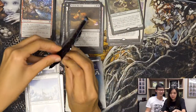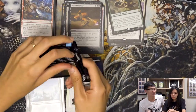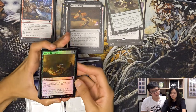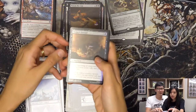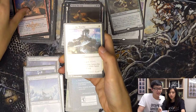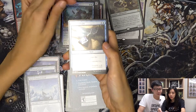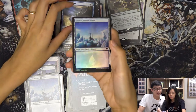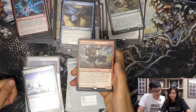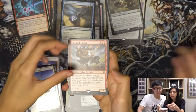On to the first collector booster — super exciting because each collector booster you can actually get up to five rares, so you have many chances to find Vorinclex. Going through the commons: Berserker, Dwarves, a Spirit, Smashing Success, Frostbite Arcanist — Giant Wizard Tribal — Rune of Flight. The foil snow lands are beautiful. First rare is something not found in draft boosters, number 377 — it's a Flinger. Put it there.